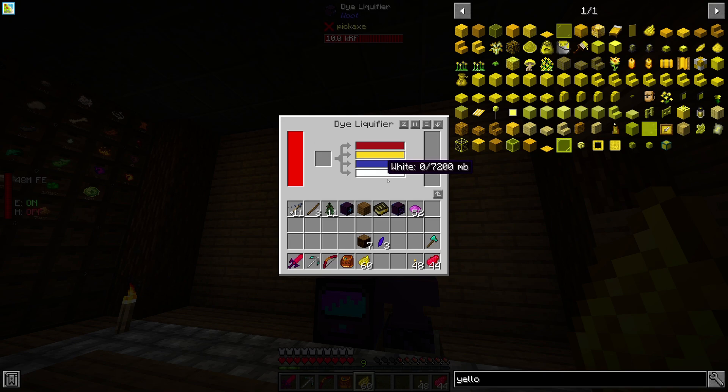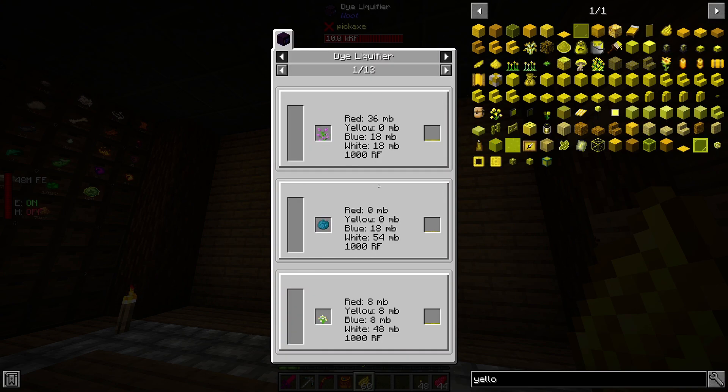Yellow and red are going in there. If I add magenta, does it delete the others? It doesn't. I'm not 100% sure why it did that earlier.